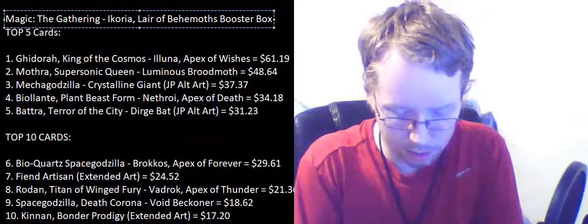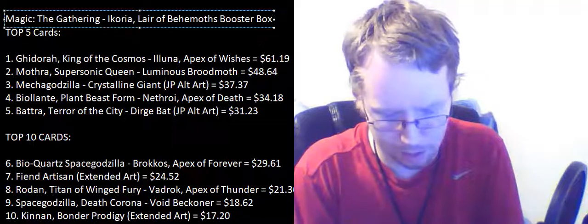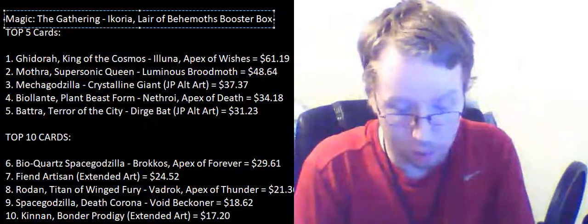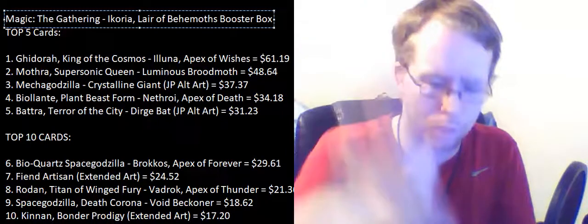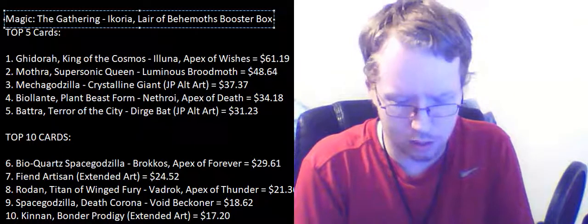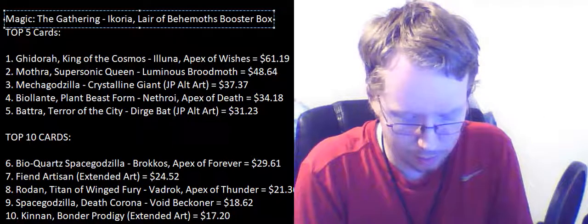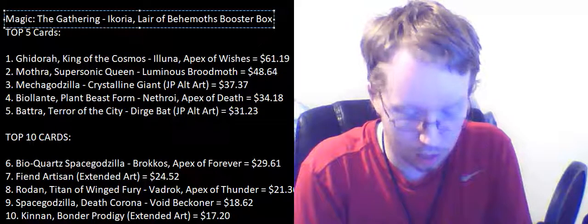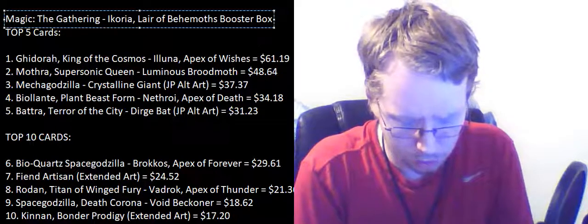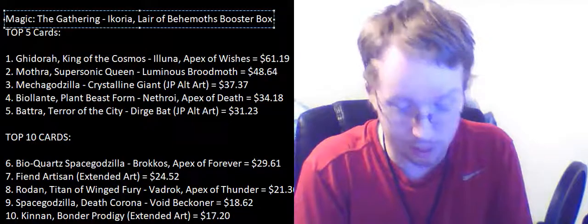Moving on — Weaponize the Monsters, Stormwild Capridor, Boneyard Lurker with interesting artwork, and Obosh the Preypiercer — a 3/5 hellion horror legendary creature for five mana, requires a black and a red. Companion — your starting deck contains only cards with odd converted mana costs and land cards. If a source you control with an odd converted mana cost would deal damage to a permanent or player, it deals double that damage instead. That's evil, but not entirely bad.